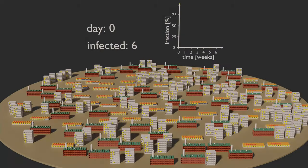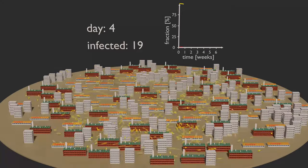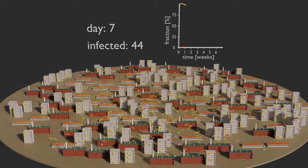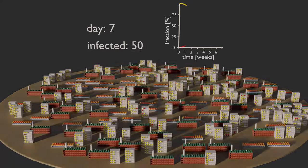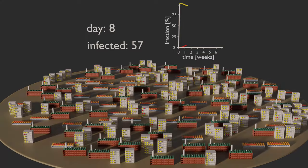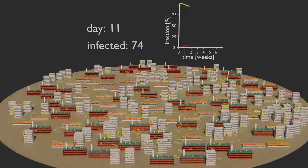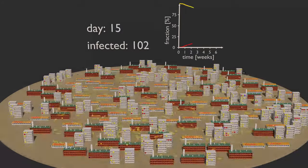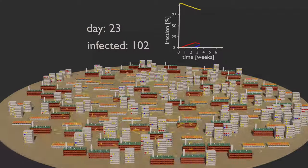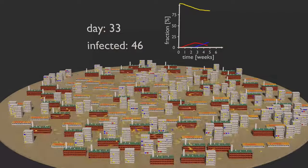Finally, in the third simulation, I added a social distancing policy to the testing and quarantining rules. Seven days into the simulation, when the first cases are known, 50% of the marbles will stay in home office and will no longer go to work. As you can see, the maximum in the number of infections is even lower compared to the previous run, and most of the marbles don't get infected at all.